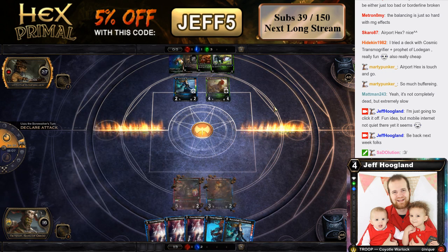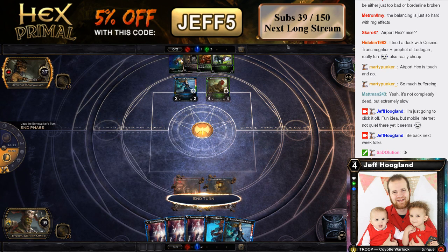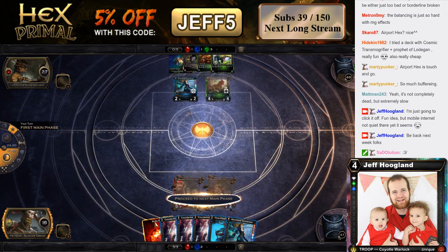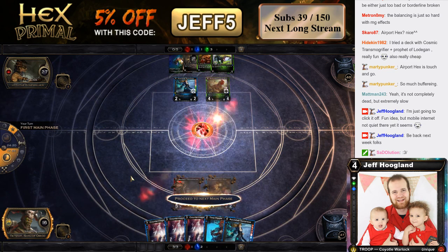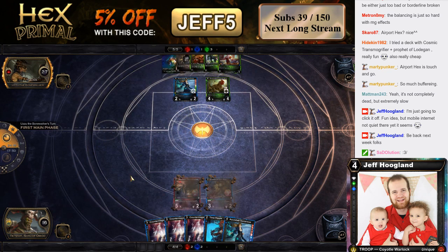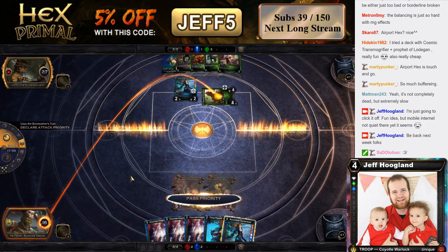I do just have triple Counter Magic, so that's nice. No attack is interesting — I wonder what he's playing around there. Is there anything he could possibly be playing around? Our best shot to win this game is that he plays around Counter Magic by just not playing anything this turn. He plays Cheese Smith — we just let that resolve. Yeah, that's fine, that happens. Hopefully he just jams Cheese Smith here and not a Fatty.